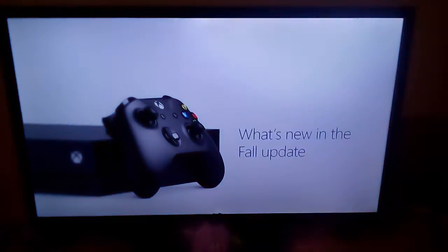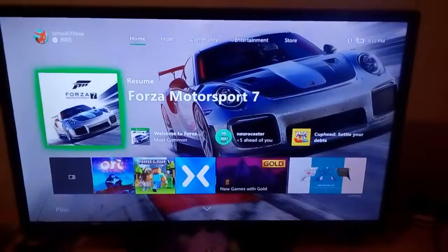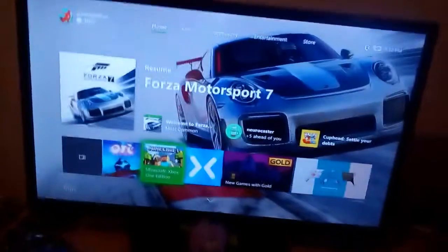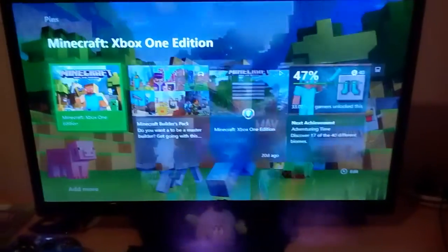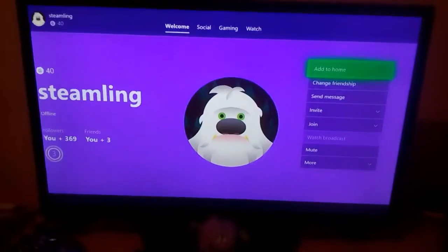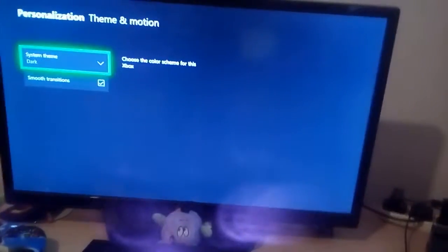What's new in the fall update: The fall update helps you get to the fun faster. When you land on home, get right back to what you were doing — just press A. One step down are your games and apps. The ones you've used recently are right here, ready to go. Below that, customize home for how you play. Your pins are here, and you can add your favorite games and people directly to home so you can find them at a glance. Add games from any game tile or game hub, and friends from their profile. You'll find more personalization options in settings, including your choice of dark or light themes.